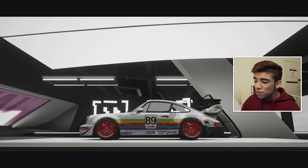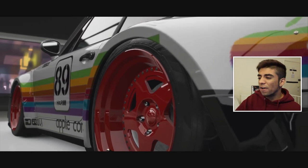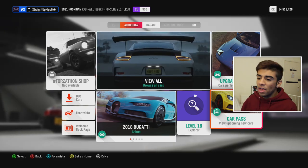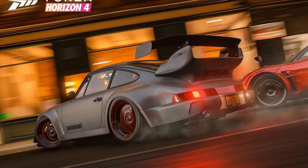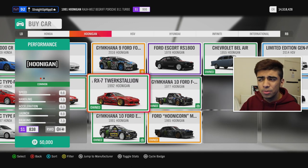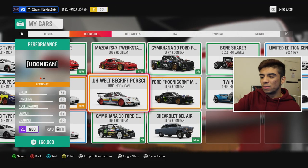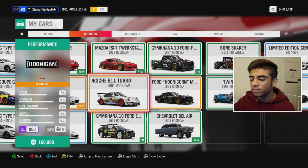If you want to see more of these I do have quite a few and we can make more videos, but today we're going to focus on this RWB Porsche. As you may already know, coming up to launch this car was shown a lot in preview images and trailers. But if we go over to the auto show, you'll notice it's actually not in the Hoonigan section — we have the gym cars and DLC cars, but we don't actually have the RWB Porsche. However, if we go to my actual garage, we can see it right there.